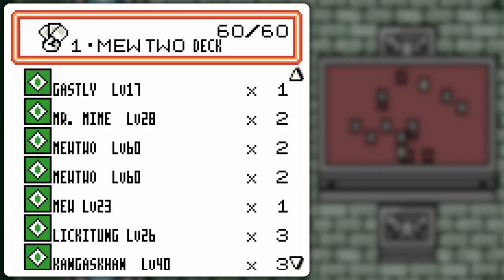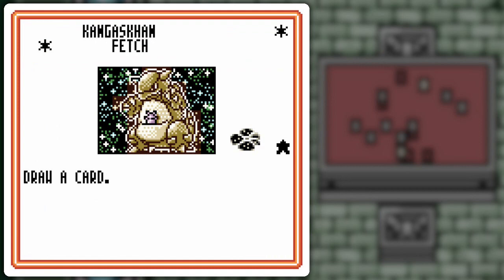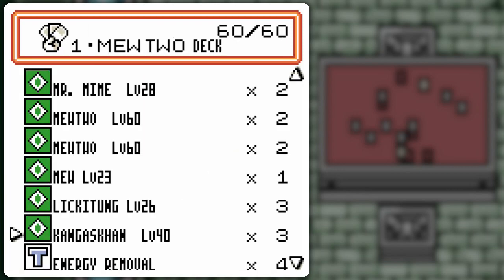In case the opponent has some sort of colorless Pokémon issue, I've got Kangaskhan for the Comet Punch, as well as the Fetch for just drawing in general, which is pretty nice. With the recycling of double colorless and the like, it shouldn't be too difficult to get the Comet Punch powered up when I need to. The coin flips, on the other hand, may fail me.